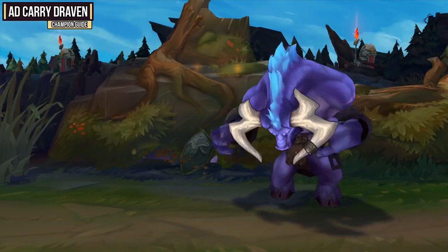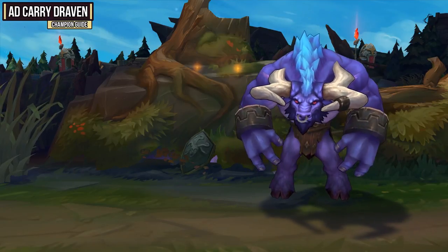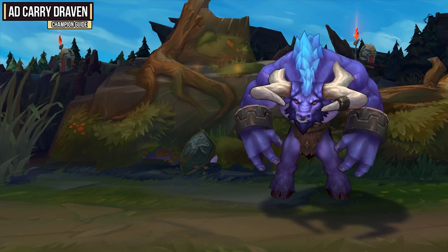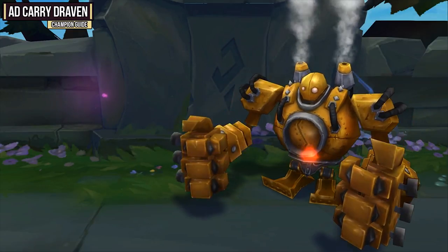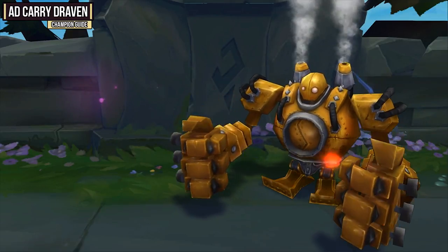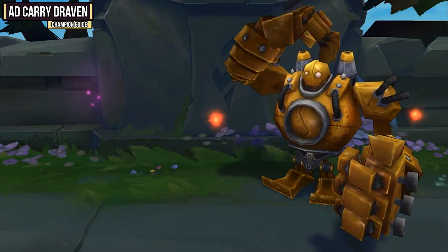Next is Alistar, who can give you both kill potential and nice peeling. His Headbutt into Pulverize combo provides solid CC and you can follow up with a lot of damage while they're stunned. He also provides healing and peel, making him a very reliable support. Last is Blitzcrank, who forms a very potent kill lane with Draven. If he can consistently land Rocket Grab, pop enemies up with his E, and follow that with a silence, you'll get easy kills and snowball. The one problem is you have absolutely no sustain, so if you're getting poked down you'll have a rough time — but one Rocket Grab can equal a dead carry.